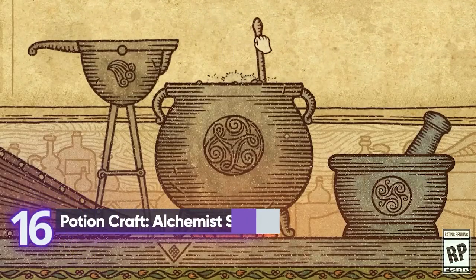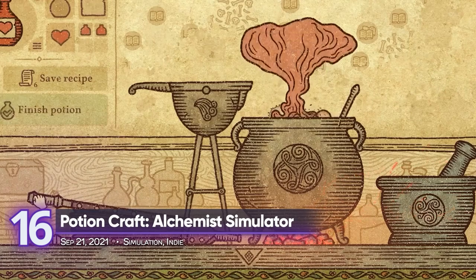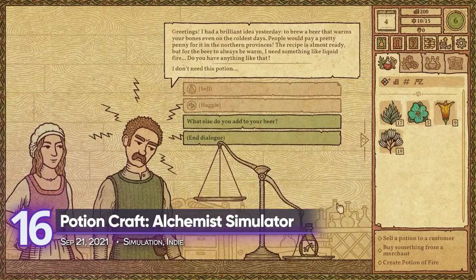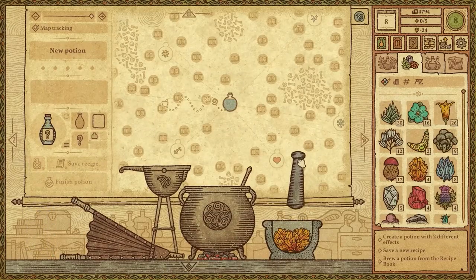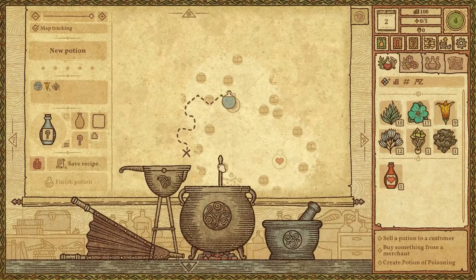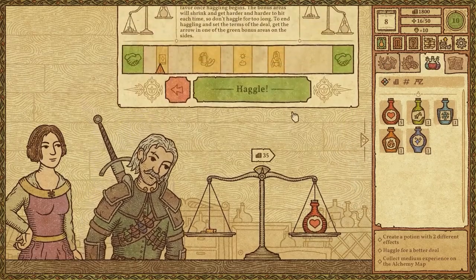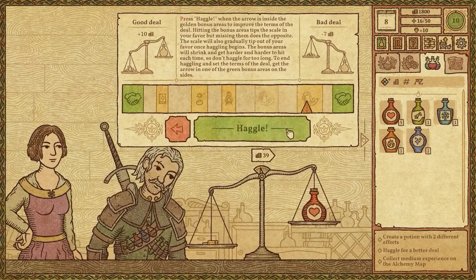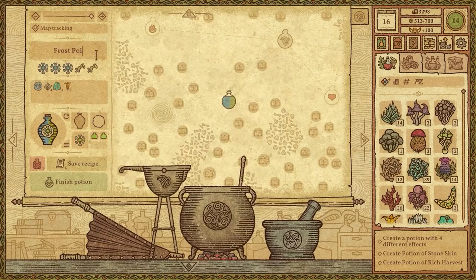Potion Craft: Alchemist Simulator — this alchemist simulator seems to have lost its audience back in the 16th century. Replicating the feel of old manuscripts, this unique game lets you concoct fascinating potions with their own effects. Its pleasing art style works so well with its crafting gameplay. Figure out the best way to make powerful potions and enjoy hours of experimental fun.